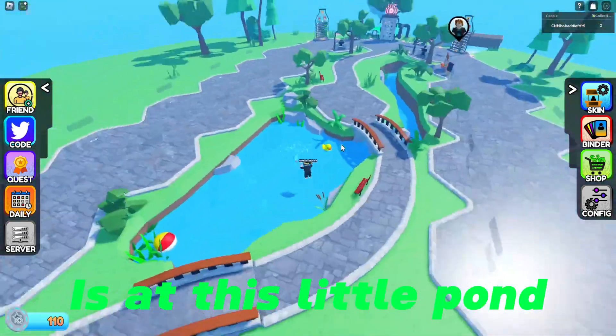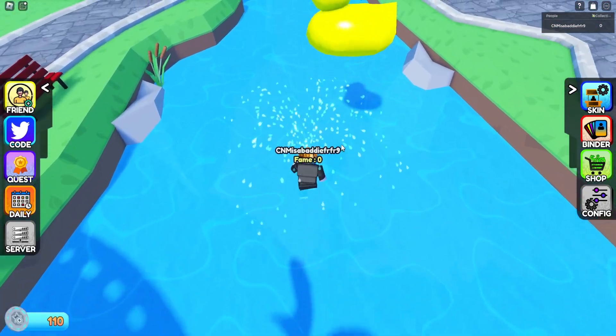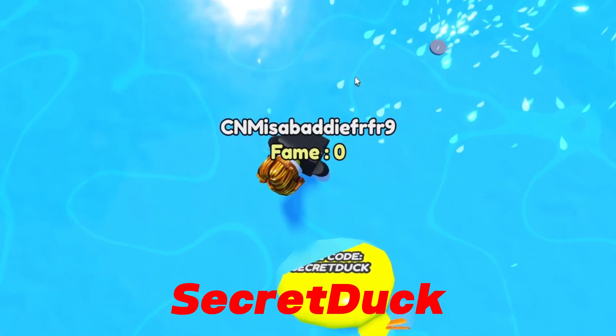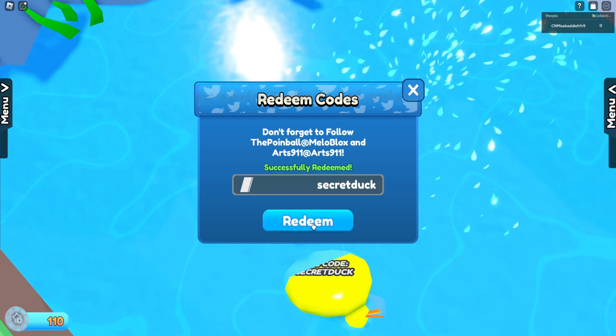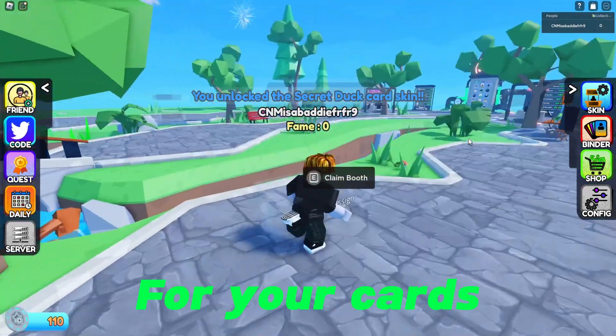Next one is at this little pond right here. See this duck? Let's just push it over to the sprinkler. Look at that, it flips. Then it reveals another code: secret duck. Let's put it in — secret duck. It didn't give us any fame coins, but you do get a skin for your cards.